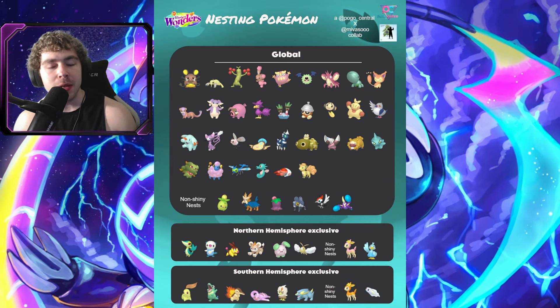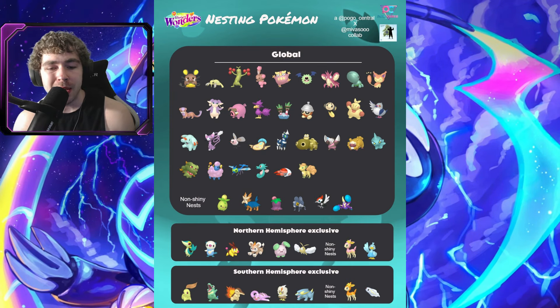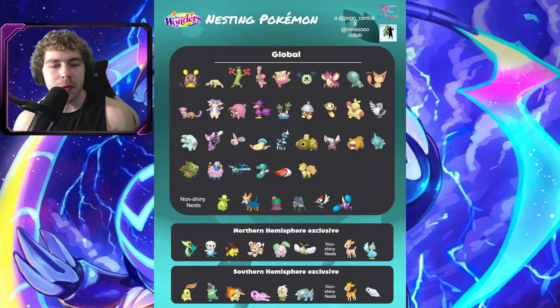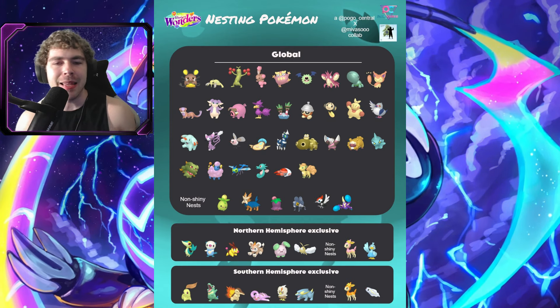For the South, it's the Gen 2 starters, Slakoth, Rufflet — which is a pretty good nesting Pokemon — and Electrike, along with some non-shiny nesting Pokemon: Deerling and Tynamo.